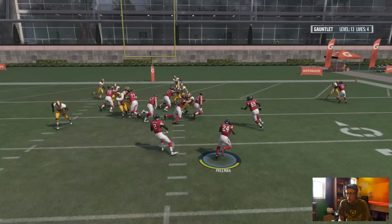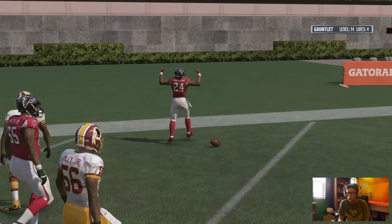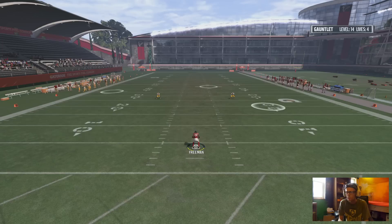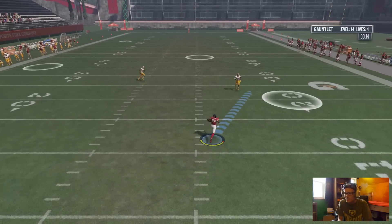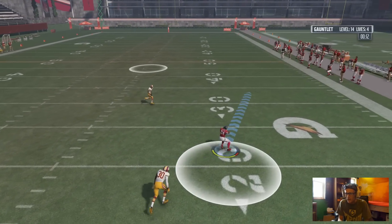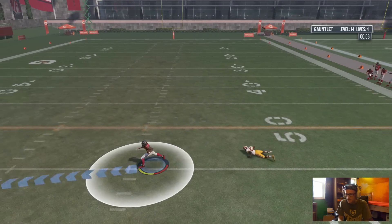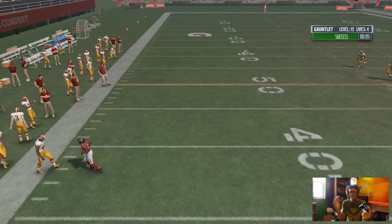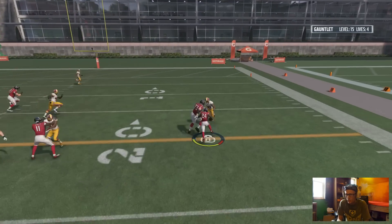Now a pitch play to Devonta Freeman - he takes it out with blocking on the right side by Julio Jones, and you know that was too easy for us. Come on, EA - are you really this lazy? You're gonna give us the same boss beat the clock? I see the hotspot's a little bit further downfield, this might be actually a little bit more difficult. But the hotspots are practically in the same exact spot. Really frustrating - only seeing one new boss level at this point.